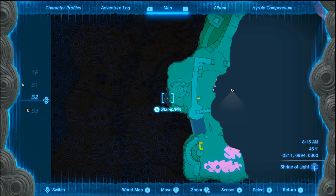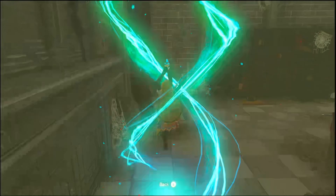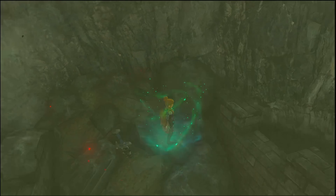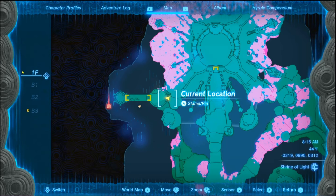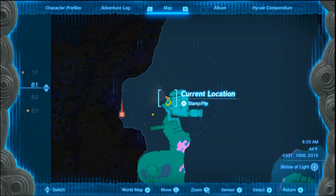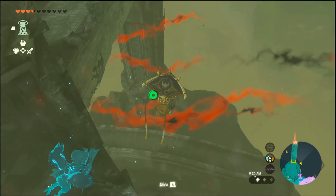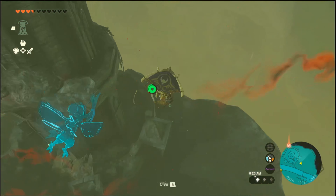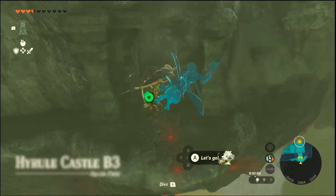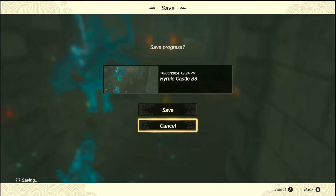Defeat this guy. Fire Breath Lizalfos. I think I shot him. Just keep on swinging, okay? He has a bit of HP left. Take a picture of this. Knight's Halberd. I don't think we need that.